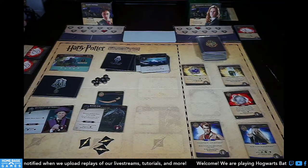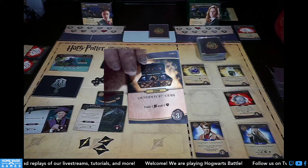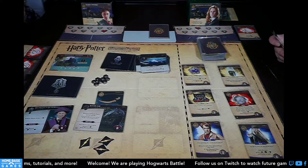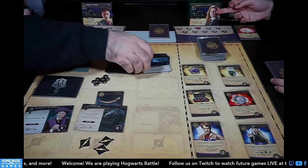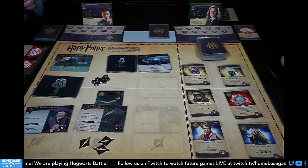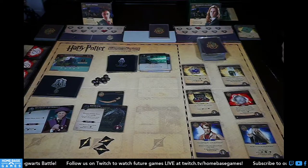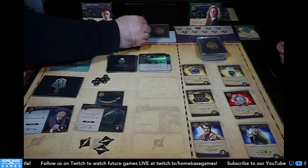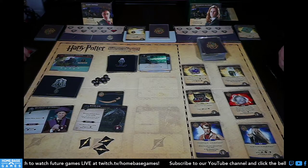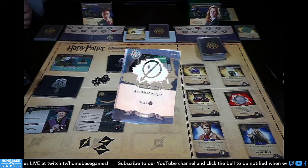Raparo gives me two galleons, three Alohomoras give me three more — I have five total. I can buy Expecto Patronum, which is great because it removes dark marks from locations! Getting that early is really good. Our new Hogwarts card is more Quidditch Gear — we clearly didn't shuffle well. I forgot to trigger my ability — you get a bonus galleon.